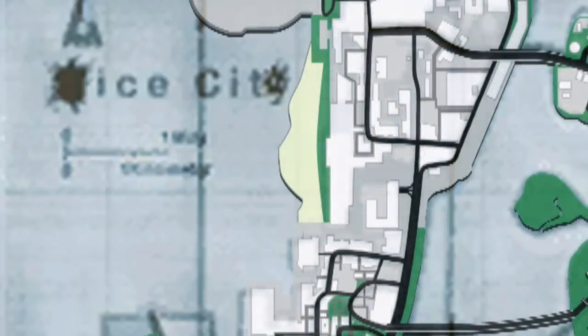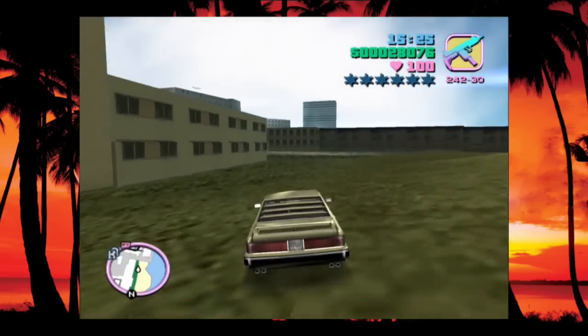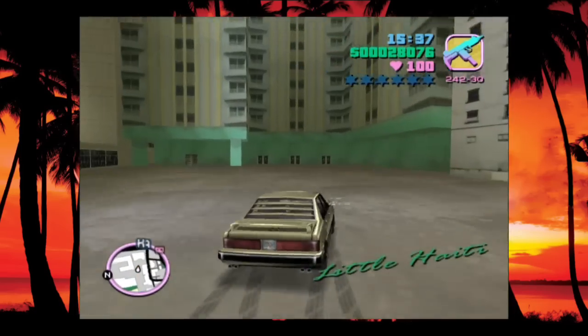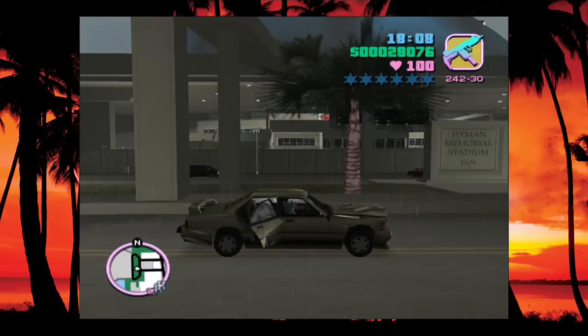Another beach was added to the western edge of downtown. There's literally nothing out here, nothing to collect, nothing to do, and I think the only purpose it might serve is to act as a shortcut if you have to go between downtown and Phil's place, provided you can find how to get out and into Little Haiti. It's a pretty pointless addition. But a not so pointless addition that was made to downtown was the stadium. The fact that it isn't present in the beta map shows that the idea for a stadium probably came later on in production. Someone I was discussing this with recently even mentioned to me how they always thought that the stadium felt very oddly placed and seemed tacked on to the rest of the map, and now we know why he felt that way.